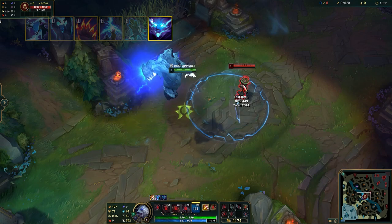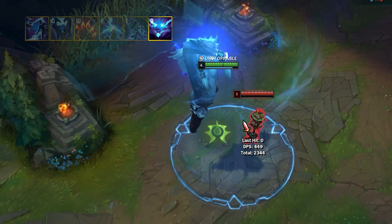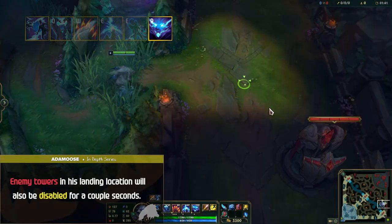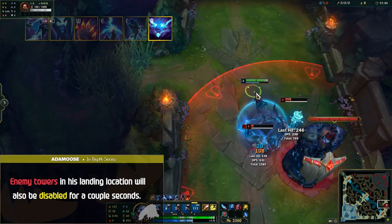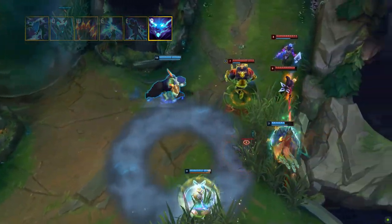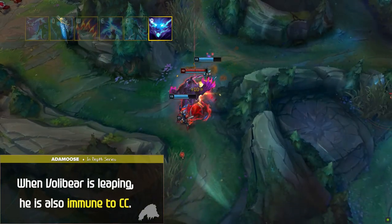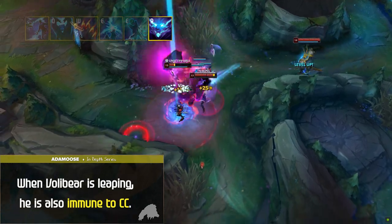Volibear's ultimate is called Stormbringer. Volibear leaps to a target location, slowing and damaging enemies beneath him, gaining health and attack range. In short, you turn into an absolute killing machine for a couple seconds. Enemy towers in his landing location will also be disabled for a couple seconds, allowing you to easily tower dive after level 6. This ability is extremely powerful but does have a very long cooldown, so it's crucial that you get good value when you do use it. When Volibear is leaping, he is also immune to CC. This can be used to outplay important crowd control abilities if timed correctly — nothing is more tilting than getting your Blitzcrank hook negated by Voli's ult.